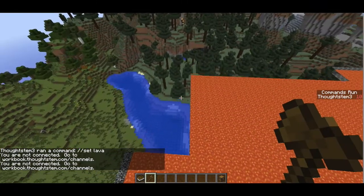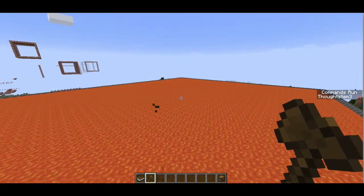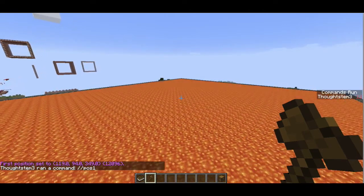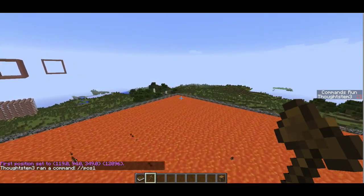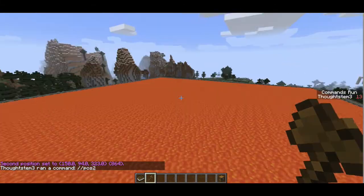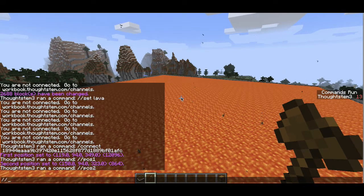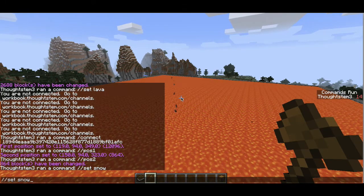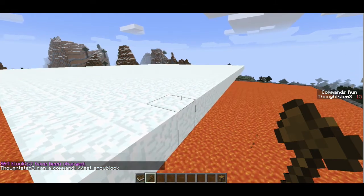And we're going to build our arena right on top of that. So about right here is where we'll start — pos1. I'll go almost all the way across, but not quite to the end, maybe about right here. And I'll run pos2. Then I'll set everything in between those positions to be snow block. And there we go — now we have a snow platform.